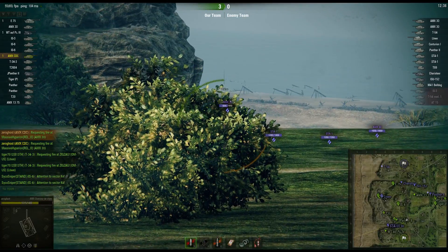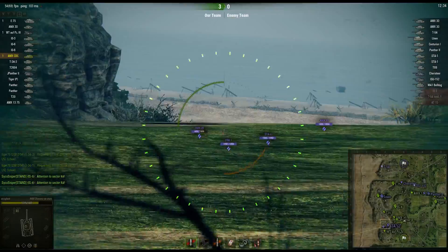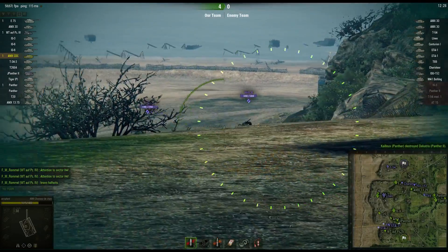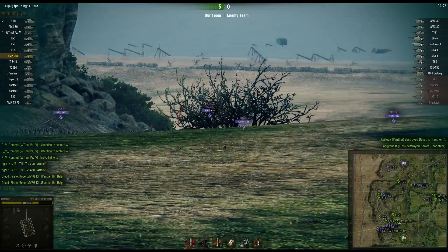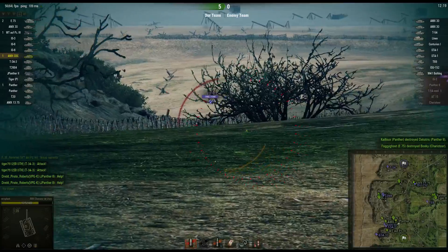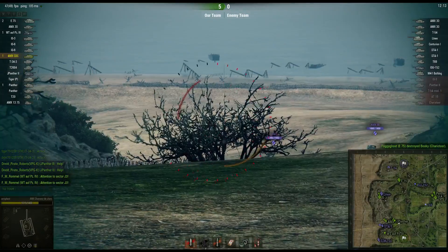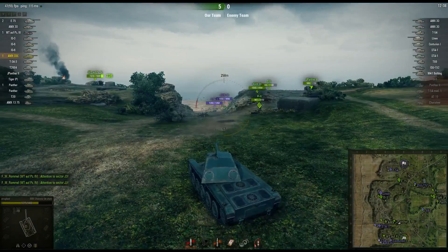Can't quite make it — trying to use this bush to potentially cover my approach. There they are. Trying to put one in the STA-1 as he's driving away, sadly don't connect the shot. Oh, another one driving away. Really — we bounce on that? Maybe hit his gun mantlet. AMX 30 pulling back, we miss our shot. Wow, I was doing terribly in this game — why am I showing you guys this?